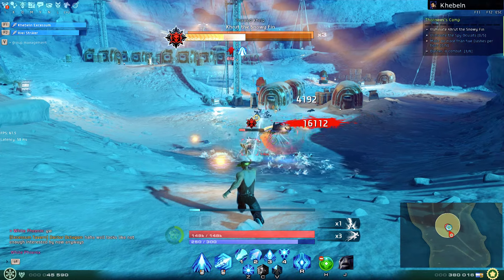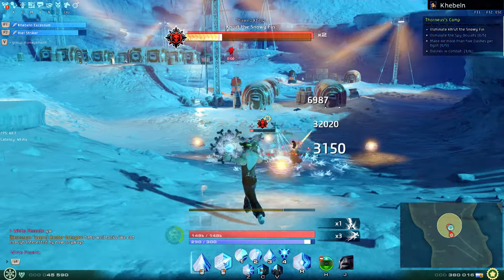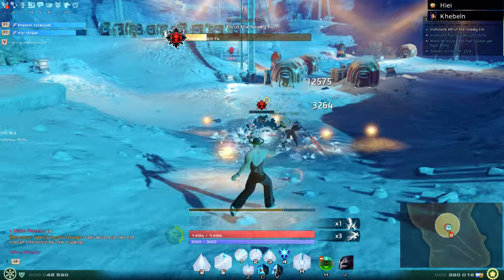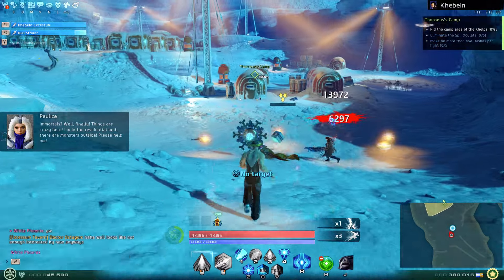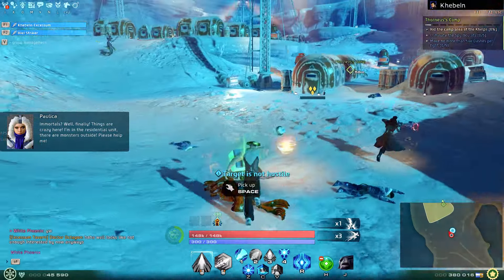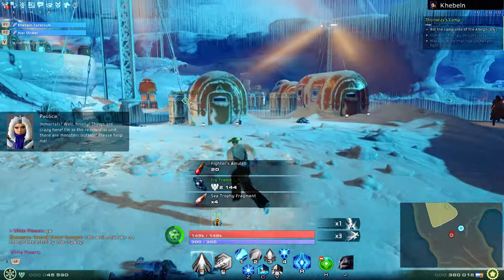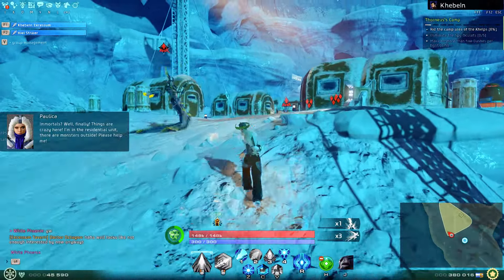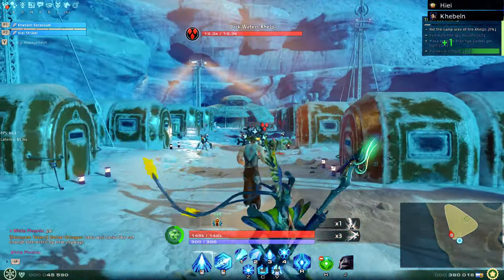He puts a lot of AoE around him — those do a lot of damage, you don't want to stand on it. He throws a snowball on people and then randomly runs to one person that wasn't holding aggro. He grabs the ones on the left and basically explodes them if you don't move away.